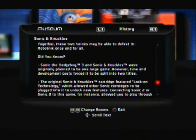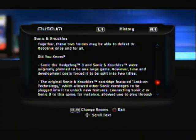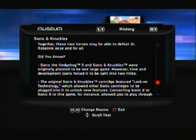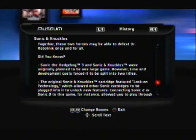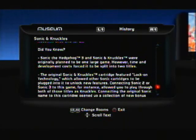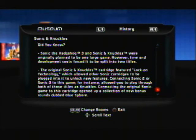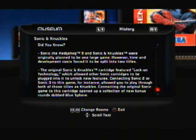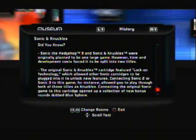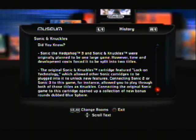The original Sonic & Knuckles cartridge featured lock-on technology, which allowed other Sonic cartridges to be plugged into it to unlock new features — connecting Sonic 2 or Sonic 3 into this game. I don't remember if you could do Sonic 1. Connecting the original Sonic game to this cartridge opened up a collection of new bonus rounds dubbed Blue Sphere.